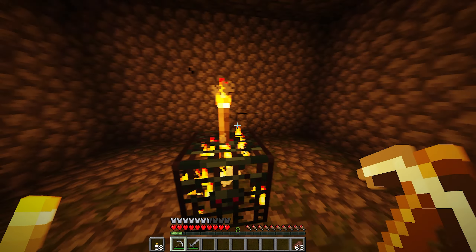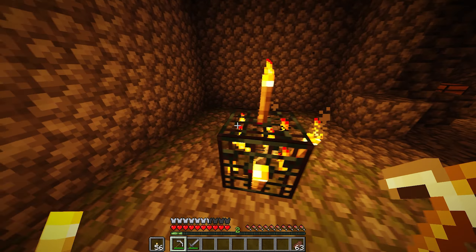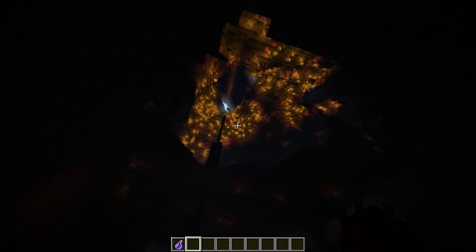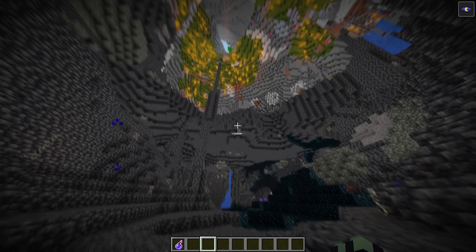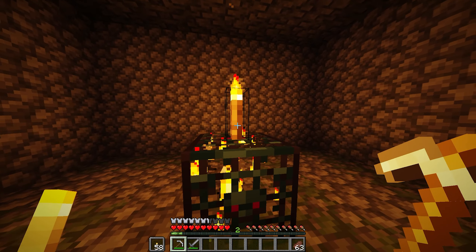Here's a quick tip: you only have to place a torch on top of the spawner. In previous versions, you'd have to light up the whole room or put torches all around the spawner so no mobs would spawn. But because of the latest update, torches got buffed and their light level radius got pushed out, so now all you need is just one torch on top and it's done.